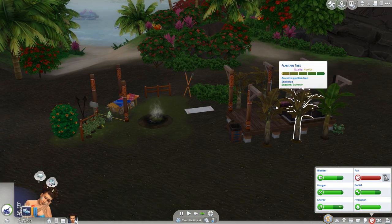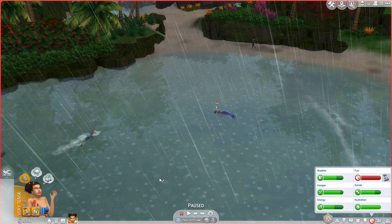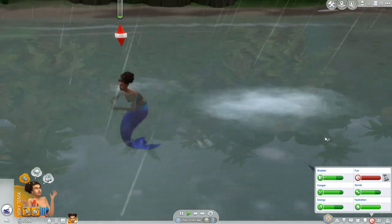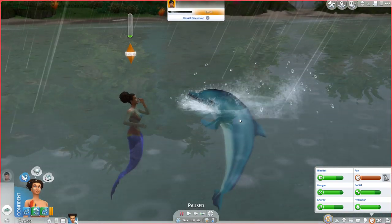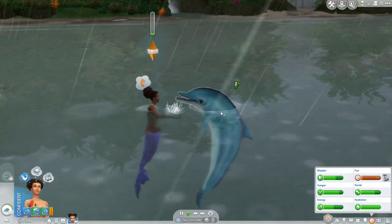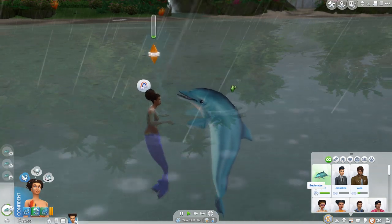This is nearly done — 40 minutes. My plantains are done. How did the quality drop so much? Is it just because they need to be watered? We watered them yesterday — why is it so bad? You're in the ocean as a mermaid — why would you open an umbrella? What's up, dolphin? I want to talk to you. Playfully splash. Talk to the dolphin because it's going to be fun. That was fun — now it's fun!